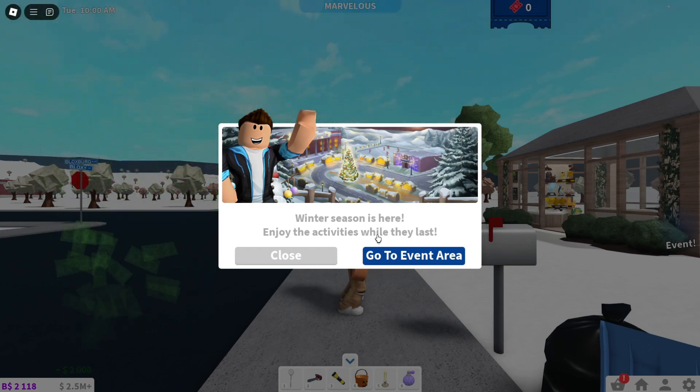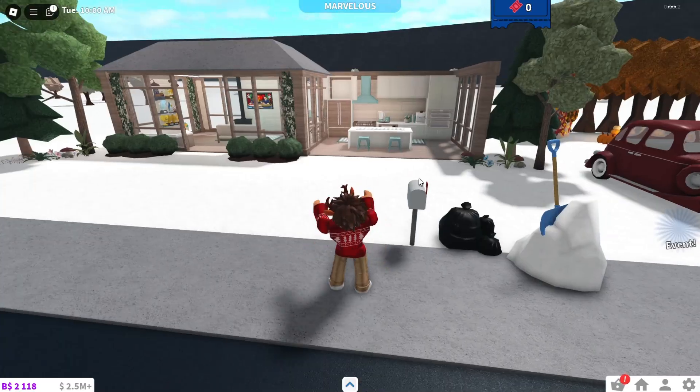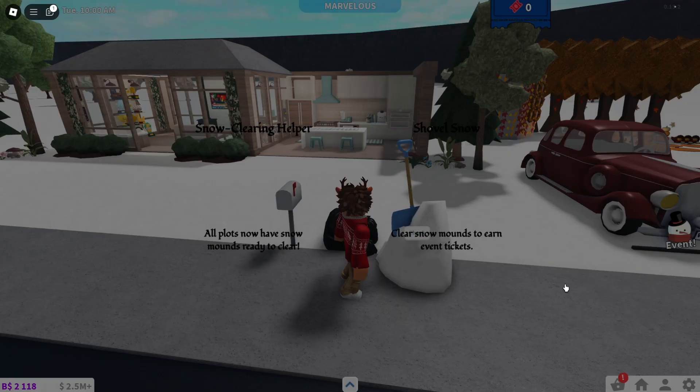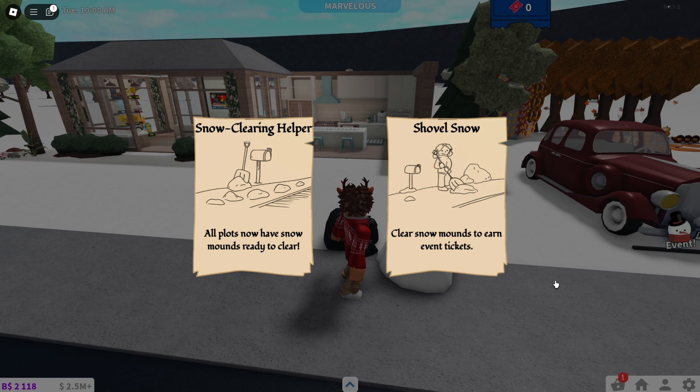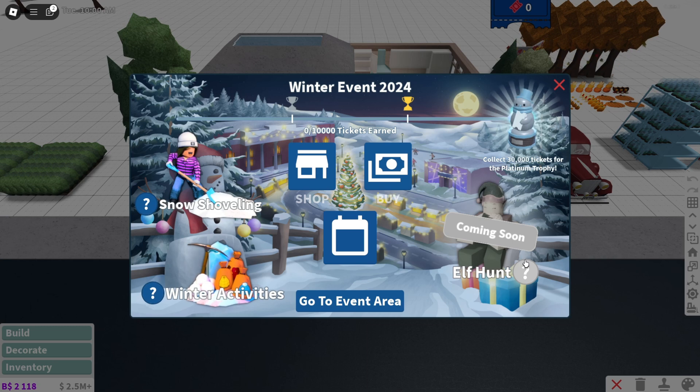Winter season is here — enjoy the activities while they last. Okay, look at the snow! What in the world — all plots now have snow mounds ready to clear. Clear snow mounds to earn event tickets. Snow shoveling, winter activities, elf hunt — collect 30,000 tickets for the Platinum Trophy. 30,000! Okay, that's a nice snowman though.